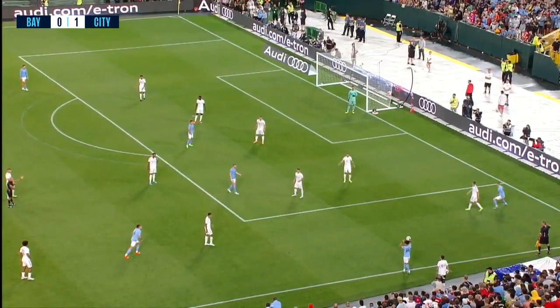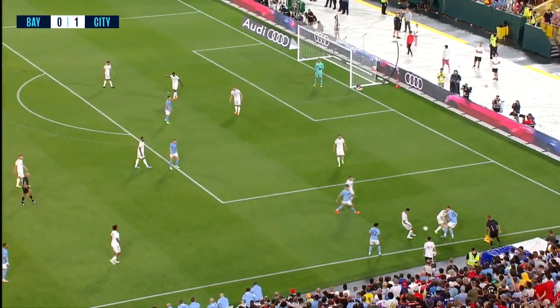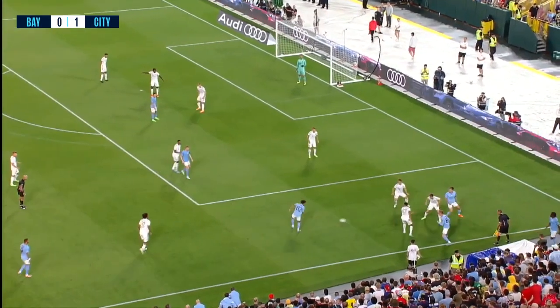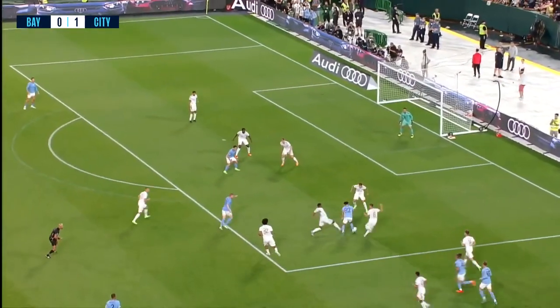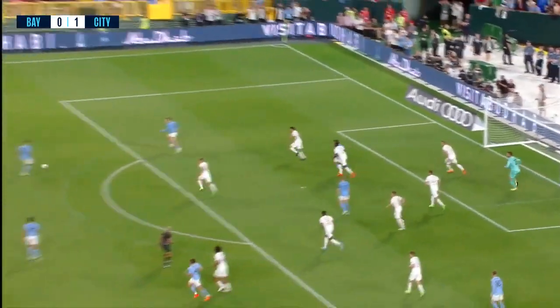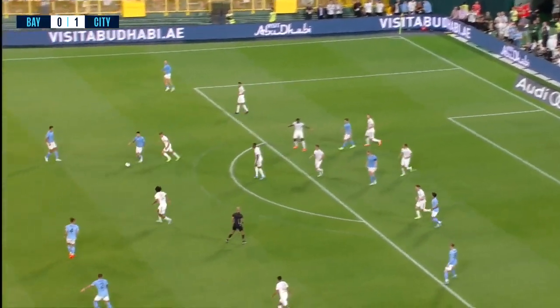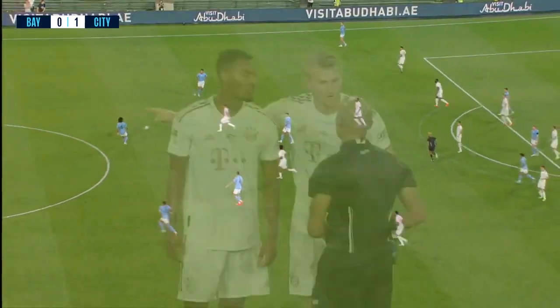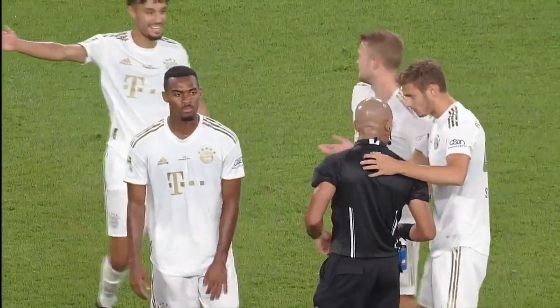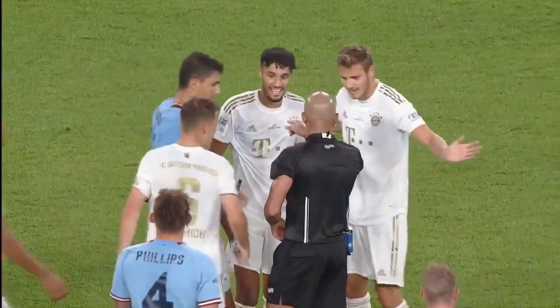Rico Lewis is indeed at right back and João Cancelo has gone over to the left, which makes total sense, with Palmer in the right wing position. He lays it off to Phillips and on into the path of Lewis — Lewis into the penalty area — brilliant from Rico Lewis! And he hit the inside of the post. City still have it on the edge of the area. Goodness me, what an impact that would have been. And I think that's the end of the game — full-time whistle.